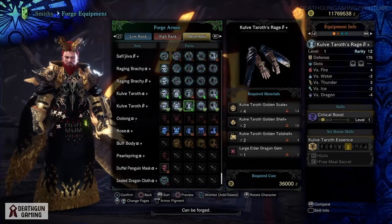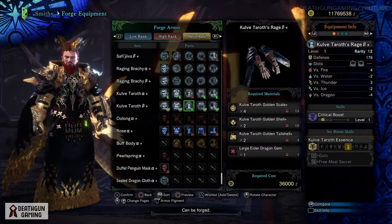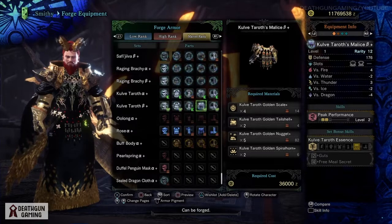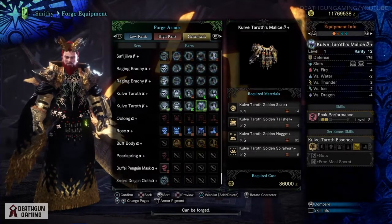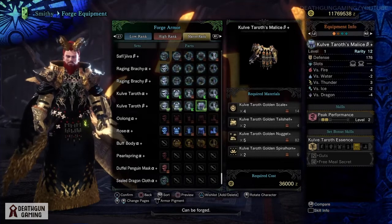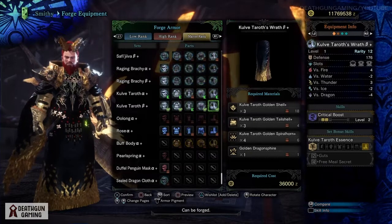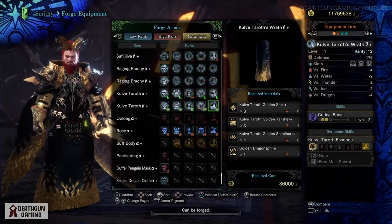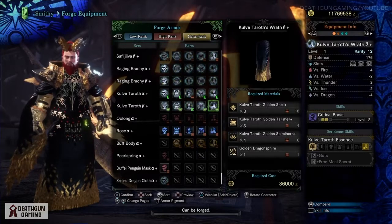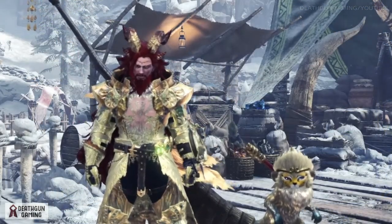Let's take a look at what each individual piece has to offer - some of these pieces are even better than the alpha ones because they give incredible slots. I highly advise you take a look at all the beta armor pieces; they're very good and offer some very nice skills. This last piece is probably my favorite - the legs on the Kulve Taroth beta are really really good: Critical Boost level two, a level four slot, and two level one slots.